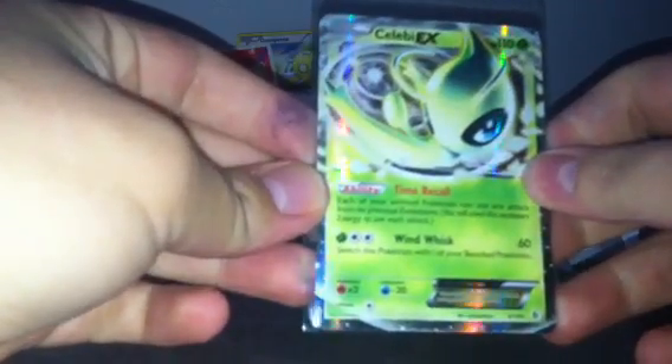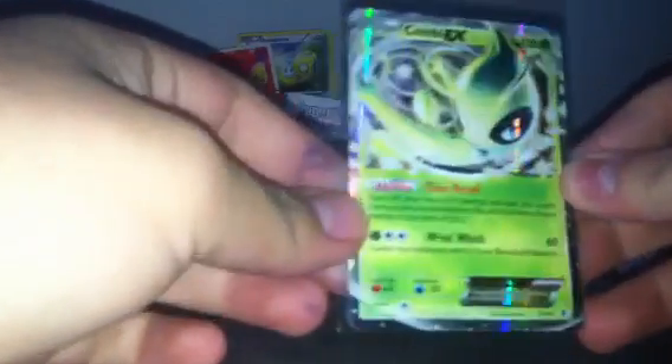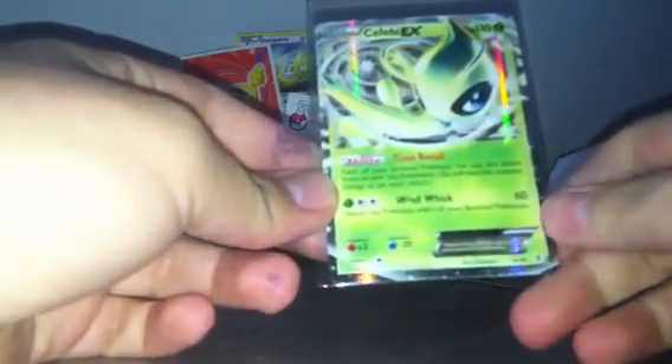My fingers are freezing but this card is amazing. Each of all Pokemon can use any attack from a previous evolution, as long as you have the necessary energies. Wind Whisk switches the Pokemon from your bench. It's good because if you need to use Wind Whisk, you can use it and then bring out Flygon to do 60 damage — hopefully times the weakness — and then do 10 to everyone else while you switch Flygon in.